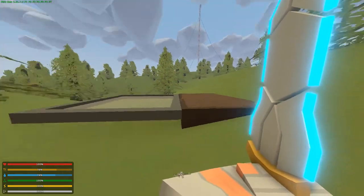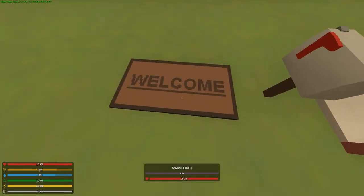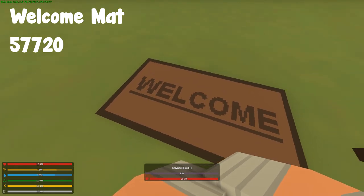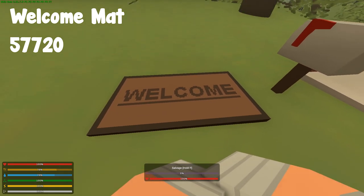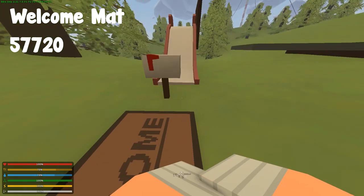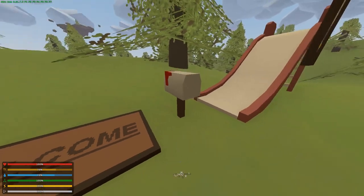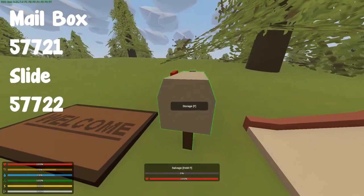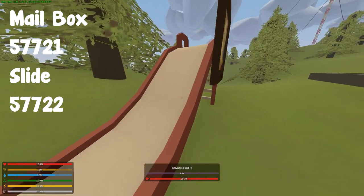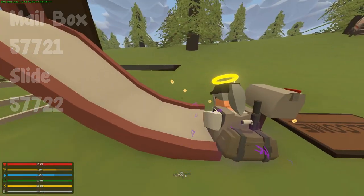Next, we have ourselves some barricades. First, we have this welcome mat - very cool, kind of makes your base homey, makes it a home. You could literally just break it with your fists. Over here, we have a mailbox, which is a storage - you could also break this with your fists. And over here, we have the slide. Very epic - I've always wanted to have a placeable slide.